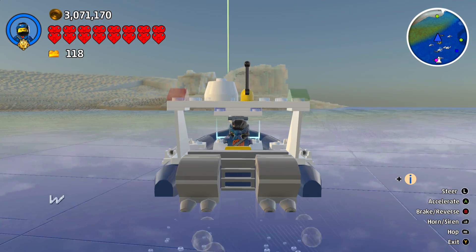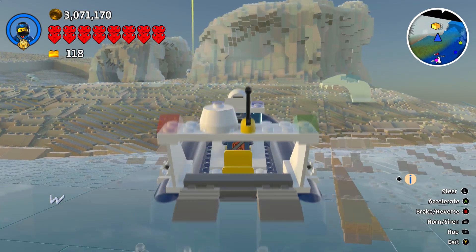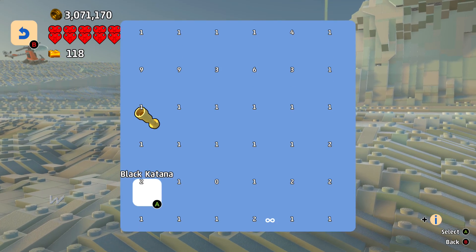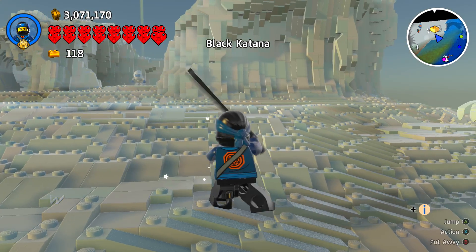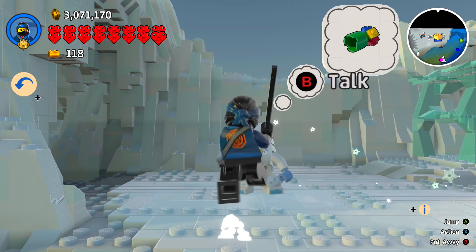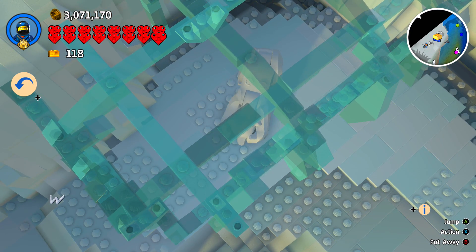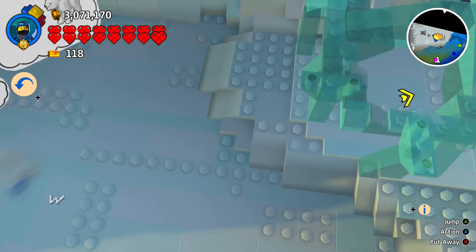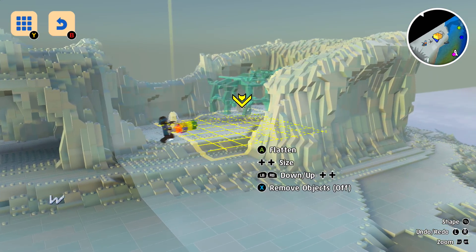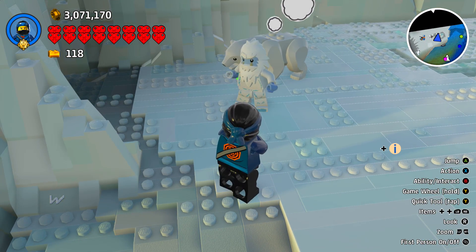It's sort of like Nexo Knights, if you will. All right, so here we are - the immovable snowman. I hope he's got a quest for me. I have not unlocked the yeti yet. Bear stuck in cage - you help yeti set him free? Oh, absolutely. And he's free!